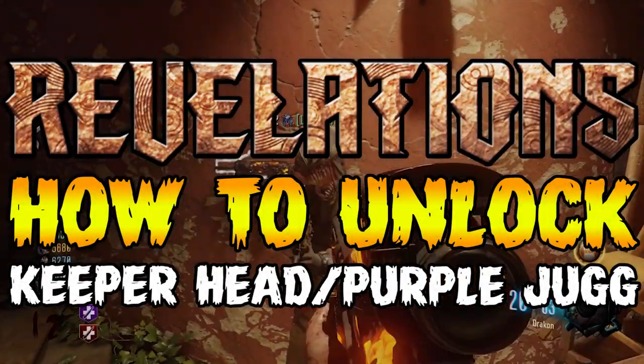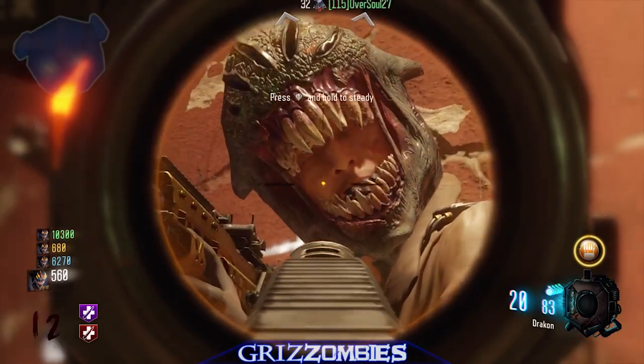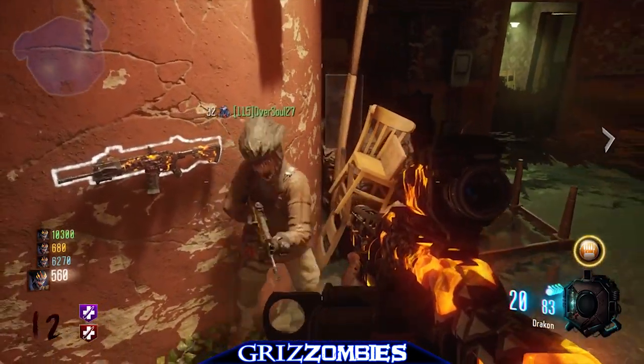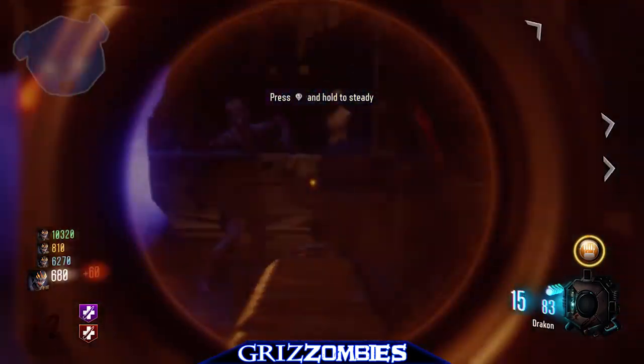Welcome to Grit Zombies. We found something new — this is the Keeper Helmet, and it allows you to have a lot of resistance and damage towards different things. This is a new type of Juggernaut, and that's why it's the purple Juggernaut form.